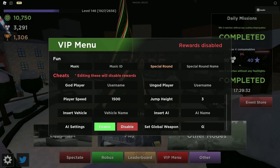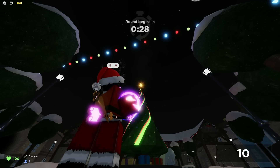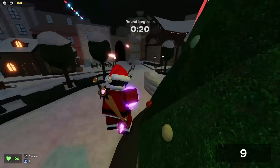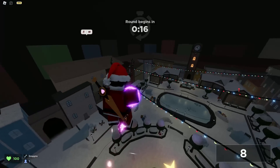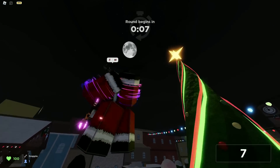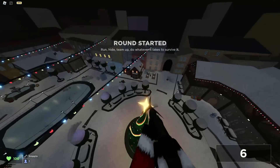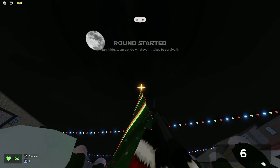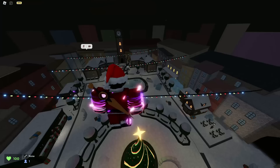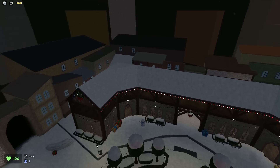We need grapple — type in grapple and play. So if I remember correctly, all you have to do is aim this star right here, and you'd be able to get stuck on it. You just aim at the star, you'd be able to get stuck on whatever this is, and now it's a safe spot. You can even go on top of this roof right here.